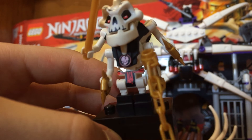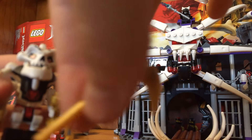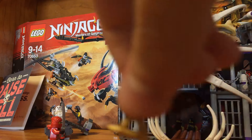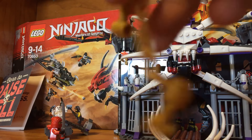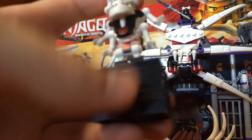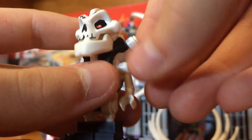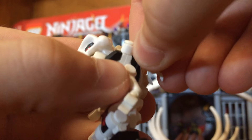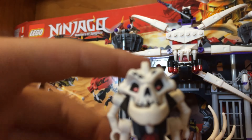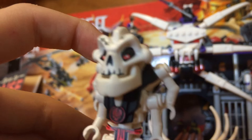Samakai has four arms. He's got this cool Skulkin insignia on his chest. He comes with three golden weapons of Spinjitzu: the scythe of quakes, the shuriken — they come with two of these — and the nunchucks of lightning. Here's what Samakai looks like with just his four arms. His mouth can open and close, which I really like. His arms can be turned around and posed another way, making it look like he's ready for battle or planning out a situation.